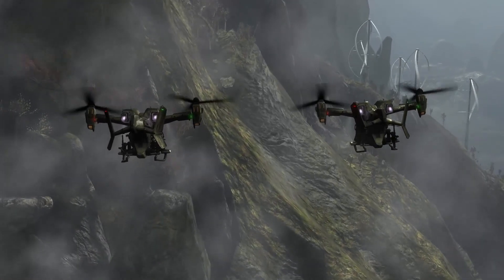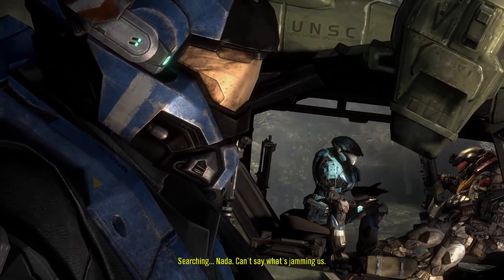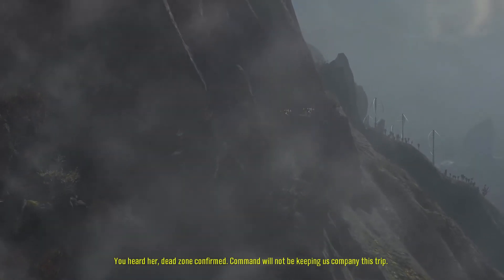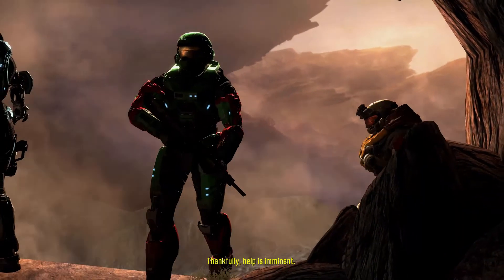First, there is quite the bleak story. Halo Reach tells the story of Noble Team, a squad of Spartans in which you, Noble Six, are the newest member of. All of the Spartans are quite unique and stand out on their own, whether it's the tech-savvy female Spartan Cat or the large bulky machine gun wielding Jorge.